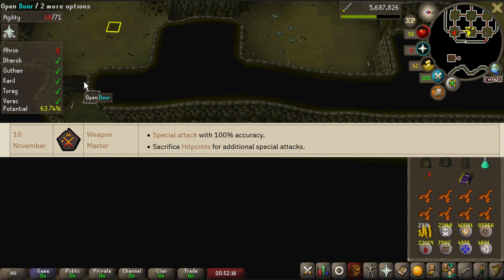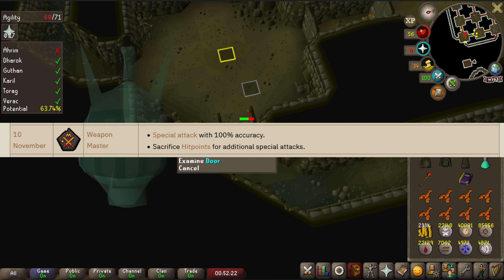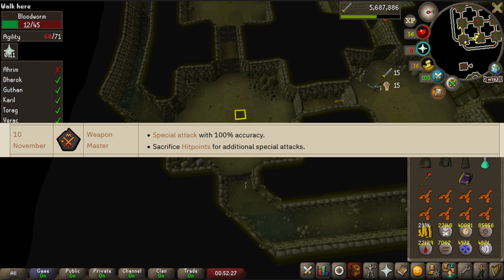The Weapon Master Relic was spoiled on November 10th. Players who pick this relic will have 100% accuracy with special attacks and can sacrifice hit points for additional special attacks. This will prove incredibly useful for raids and other PvM activities.